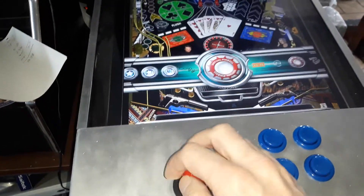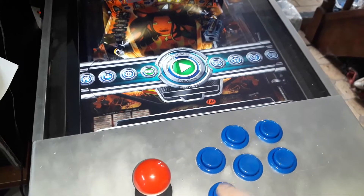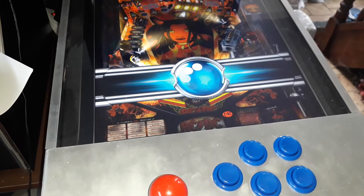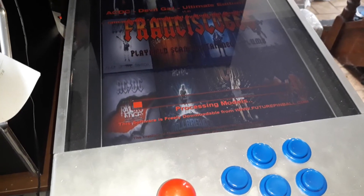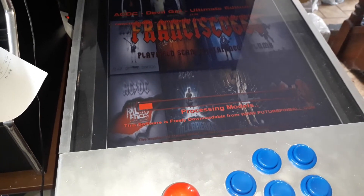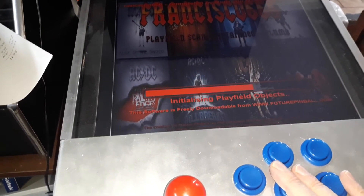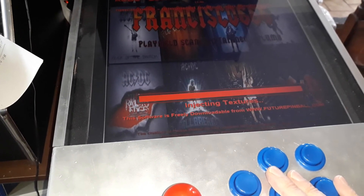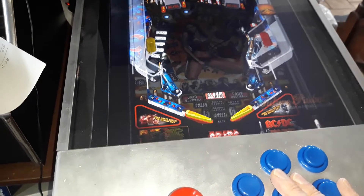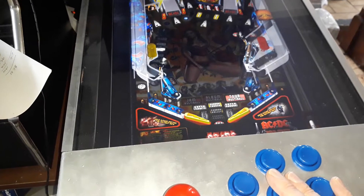Go into Future Pinball and find a table you want to play — like ACDC for instance, sounds good. So at the moment you've got 910 arcade games, around about 450 Future Pinball games, 236 Visual Pinball 10 games, and about 375 Visual Pinball 9 games. That gives a total of around about 1,970 arcade and pinball tables.